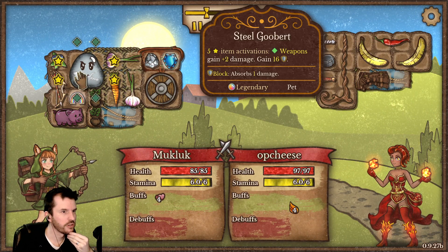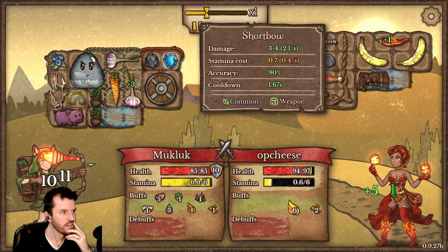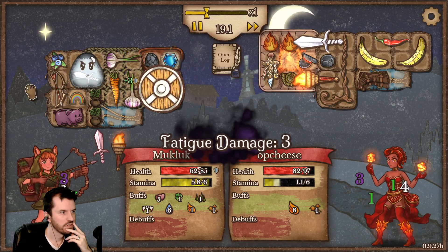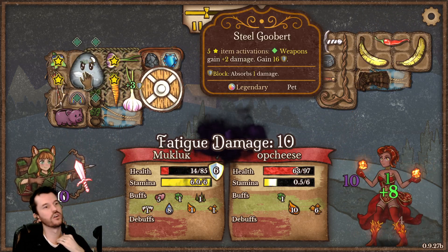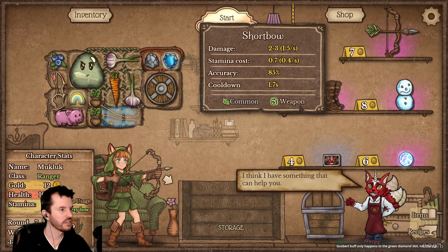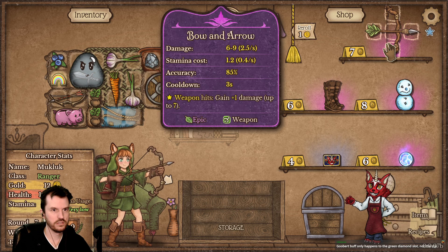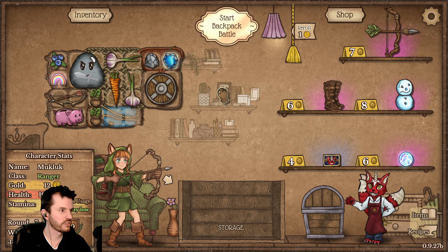We do have scaling damage now because Gooberts will be buffing this shortbow as time passes. Now it does three to four damage. I have to reposition some stuff — it has to be in one of those green tiles like that. Okay, bow and arrow: six to nine. That looks nice, I don't know if we could fit that in my bag though.